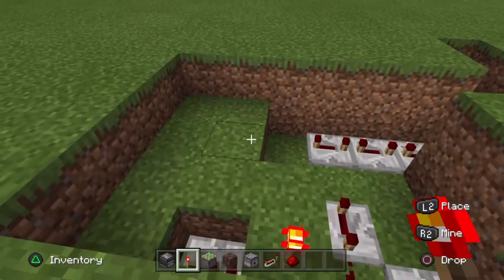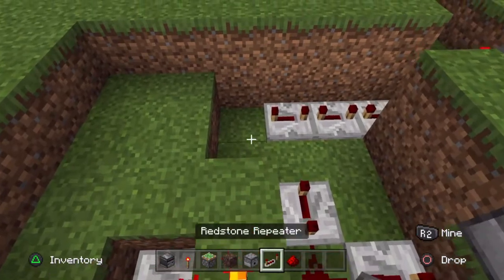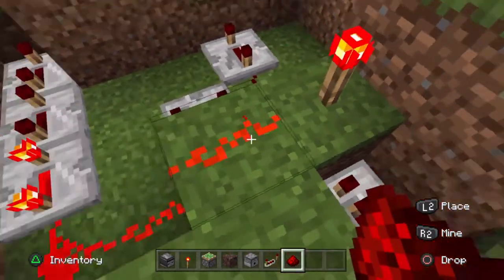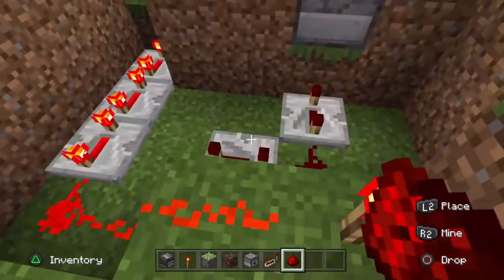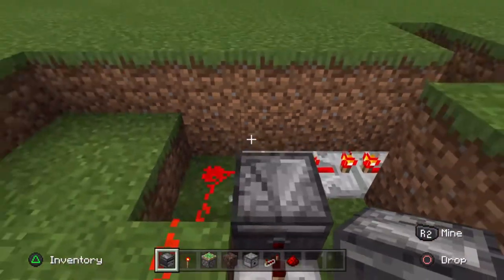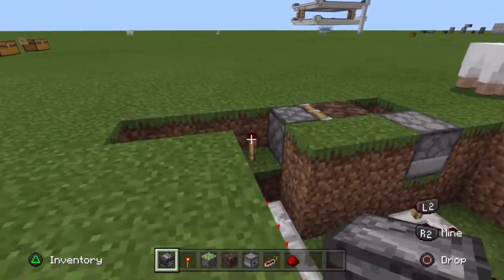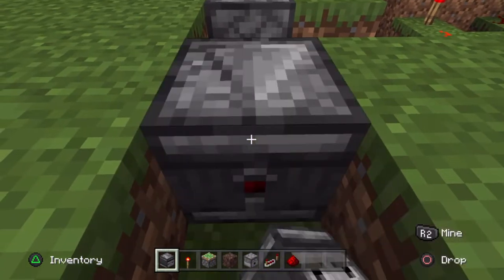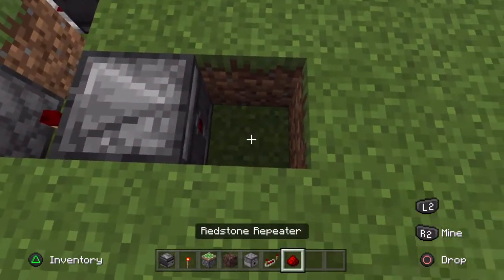That will extend that out. Next thing you want to do is get your redstone, bring it all the way across to this torch and put another redstone there. And an observer facing into that repeater. Then you want an observer facing into this torch, and a piece of redstone here.